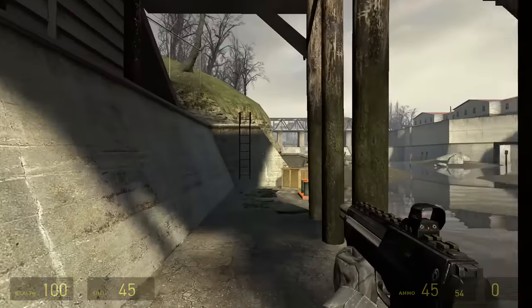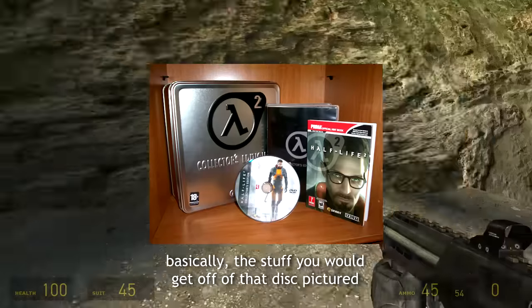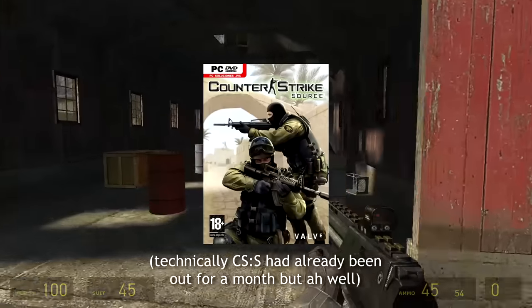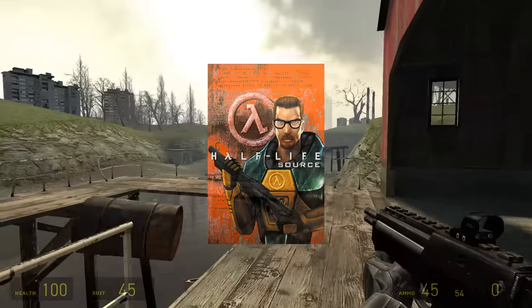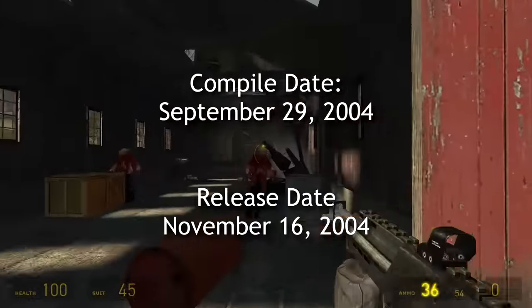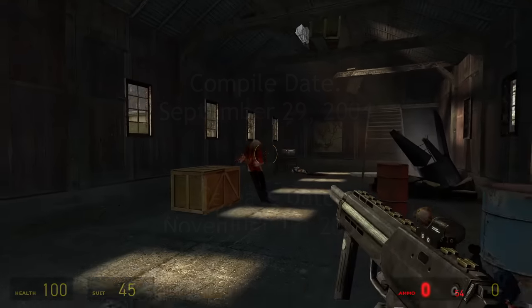Good evening. Recently, with the help of my friend WolfClock, I got my hands on a digital copy of the collector's edition of Half-Life 2. This includes the day one release builds of Half-Life 2, Counter-Strike Source, and Half-Life Source. In fact, the build of Half-Life 2 was actually compiled on September 29th, 2004, over a month before the game's launch date, so it's technically a negative 48th day build.